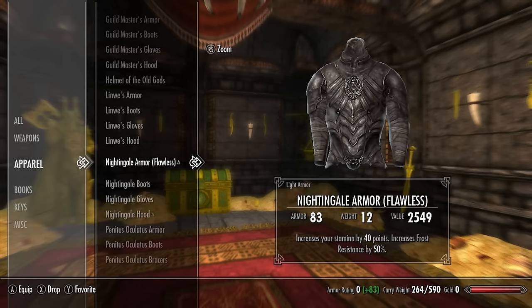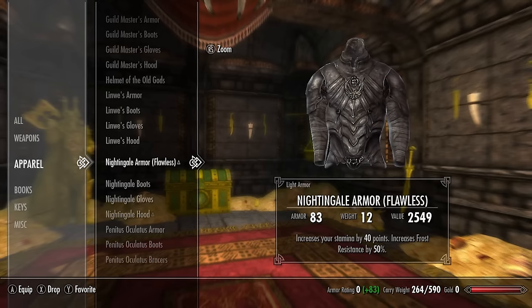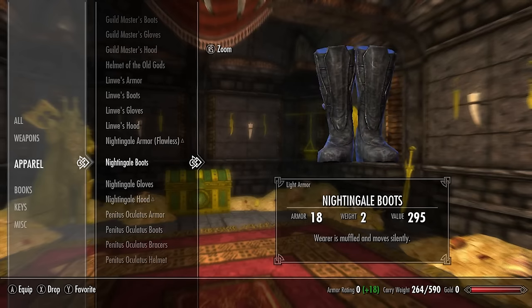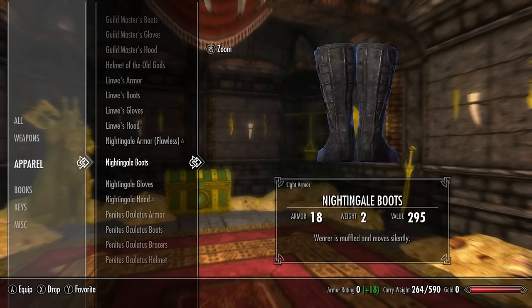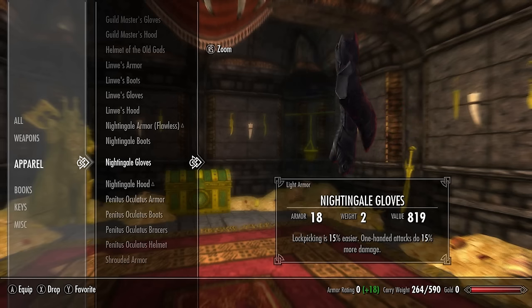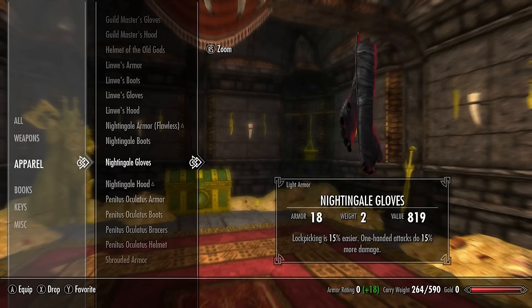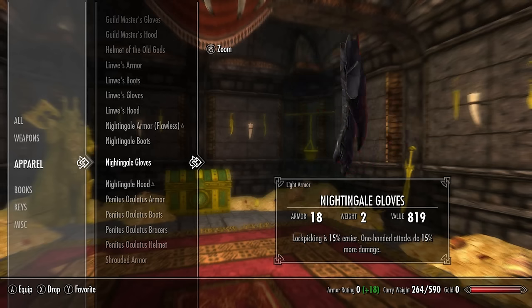For the next set we have the Nightingale set — one of my favorites. The Nightingale armor has a base armor rating of 34, increases your stamina by 40 points, and increases frost resistance by 50%. The Nightingale boots have a base armor rating of 10; the wearer is muffled and moves silently. The Nightingale gloves have a base armor rating of 10 — lock picking is 15% easier and one-handed attacks do 15% more damage. The Nightingale hood has a base armor rating of 15 and illusion spells cost 12% less to cast.